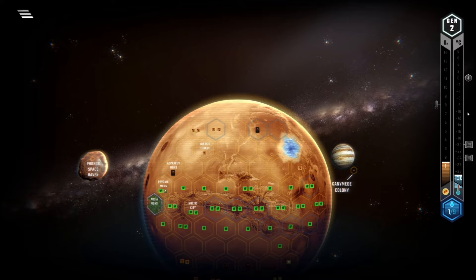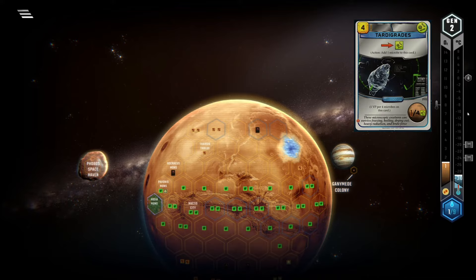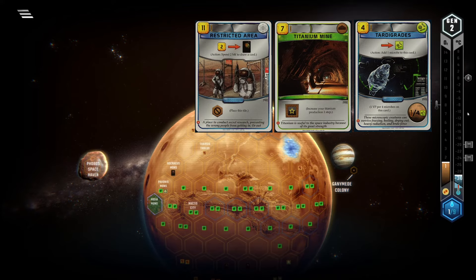Let's kick off today's video with a card I changed my opinion about quite a bit: Tardigrades. If played in gen 1 or 2, it almost always grants 2 VP, which is acceptable. Of course, as a pure point card, it normally isn't something you love to play early on, as the opportunity cost of seeing, buying and playing this card can prevent you from seeing, buying and playing more impactful cards or just cards that are better suited for the early game, like development, continuous card draw and so on.